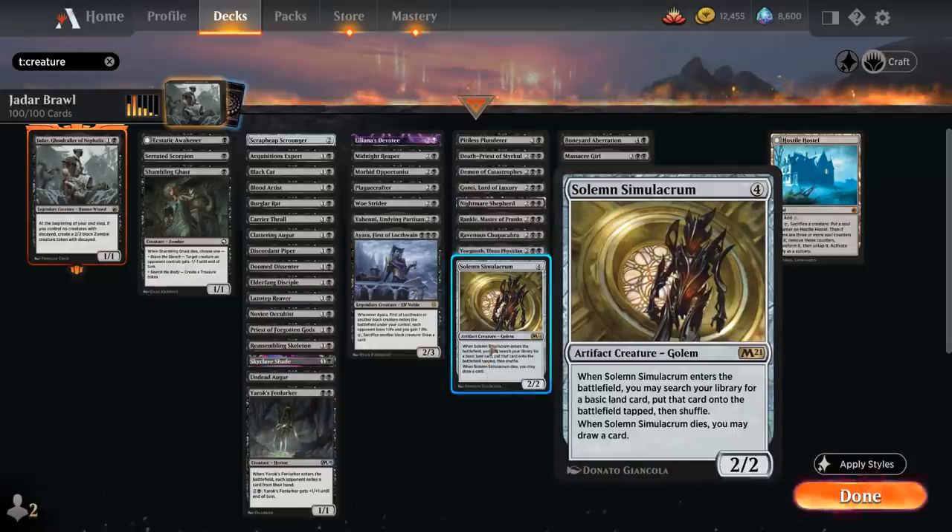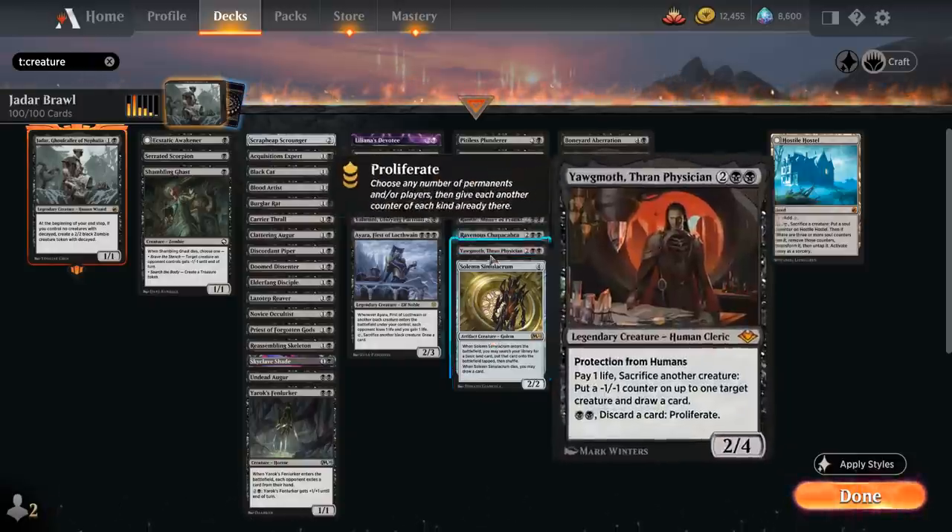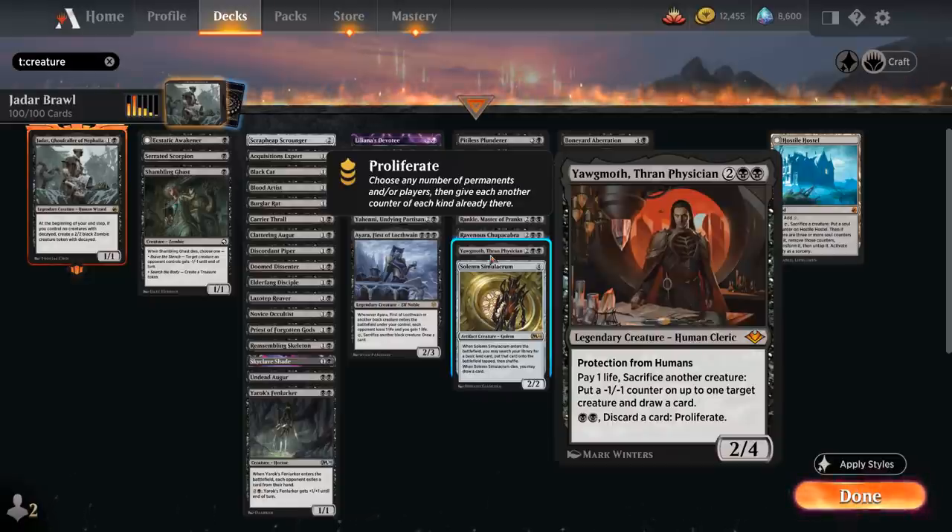At 4 mana we've got Solemn Simulacrum, which enters by searching up a basic land and putting it on the battlefield tapped, and when it dies we draw a card. We've got Yawgmoth as a 2/4 with protection from humans: we can pay 1 life and sacrifice another creature to put a minus 1/minus 1 counter on up to one target creature, and we also get to draw a card. For double black we can discard a card to proliferate, potentially putting more minus 1/minus 1 counters on opposing creatures.